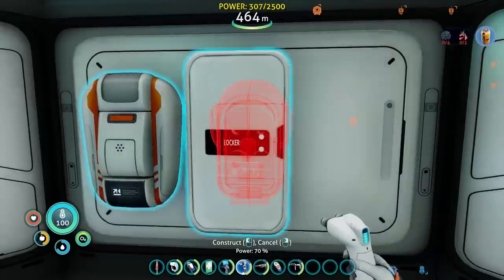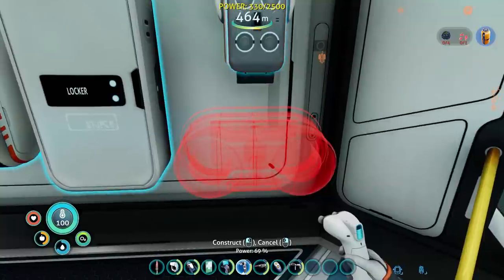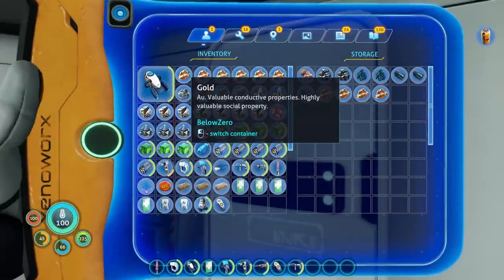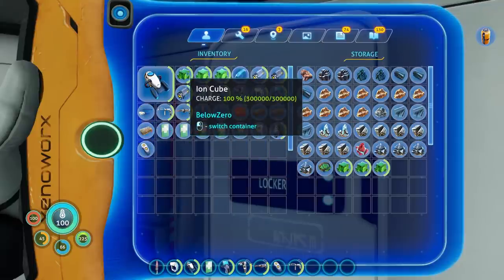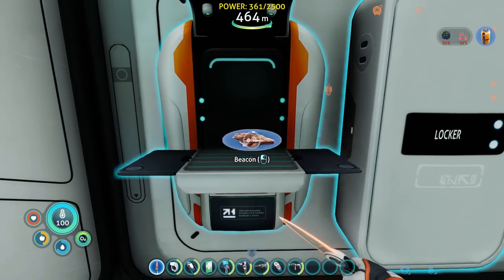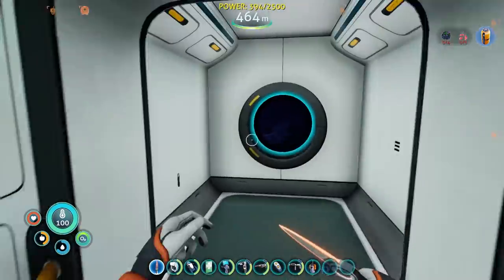What else could I quickly make? At least start the process of battery recharger. Unfortunately the advanced wiring kit might be out of my immediate hands. But we have the kyanite — that's the most important part. The other thing I should probably quickly do is make a beacon. 20,000 power per rod. Considering I barely use any power to begin with, that should work really well for me.